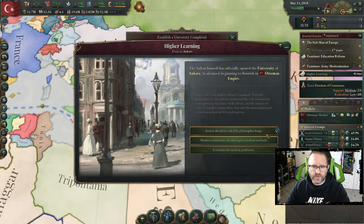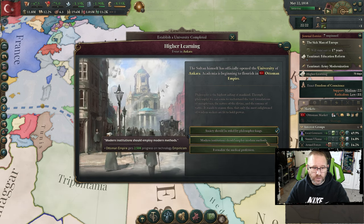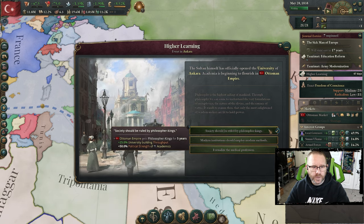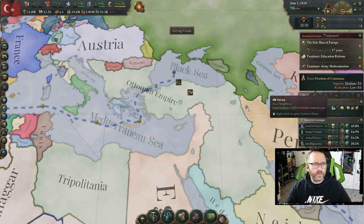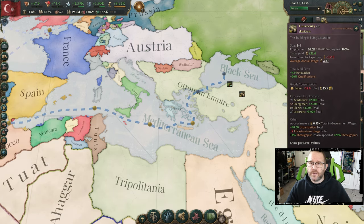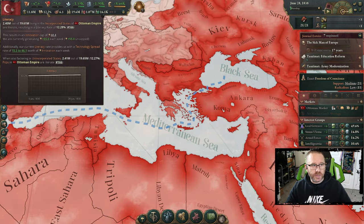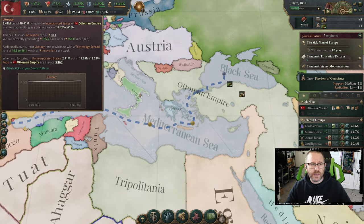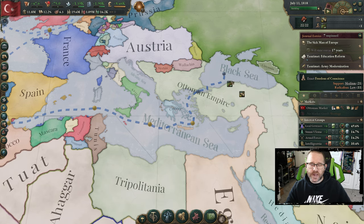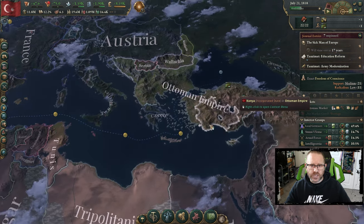Established a university — we've completed the first journal entry there. University throughput is definitely helpful for us right now — it'll help us research tech faster. Our rate is normally 50, and it's already at 55. It's also going to help us improve our literacy rate. We started at 11.1 and we're already up over one percent. But we're going to have to go a lot faster than that to complete this in 20 years — we need at least 2% per year to get the job done.